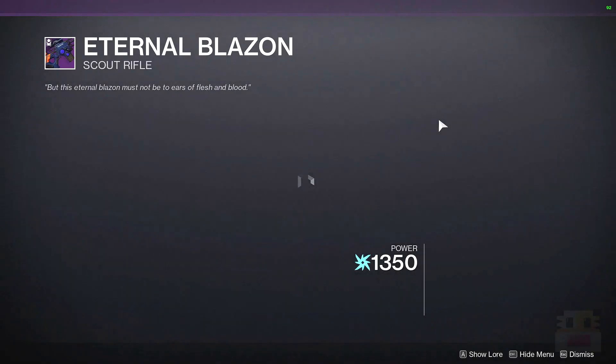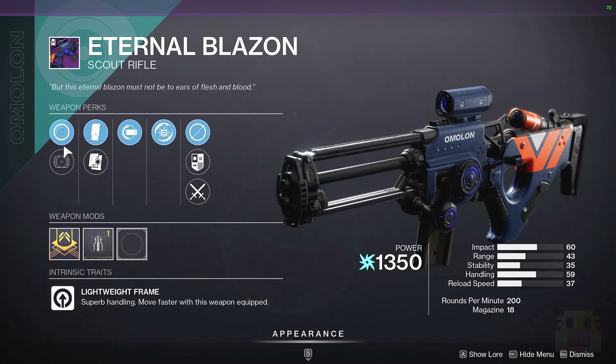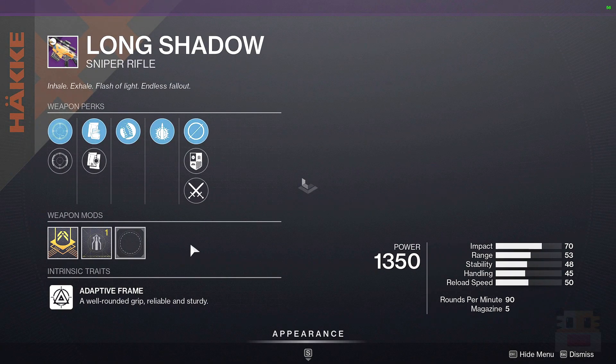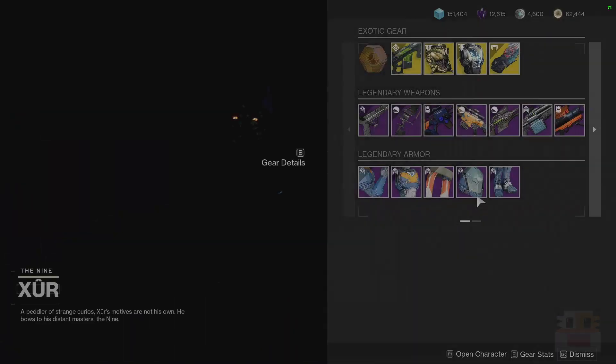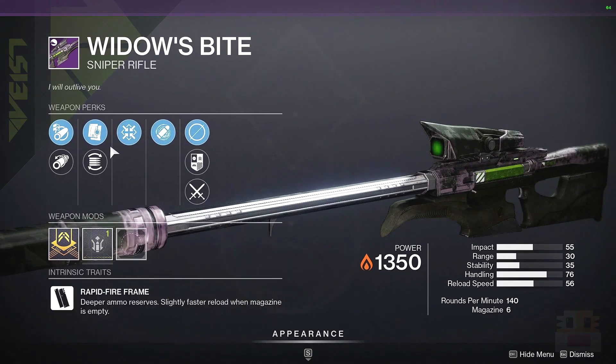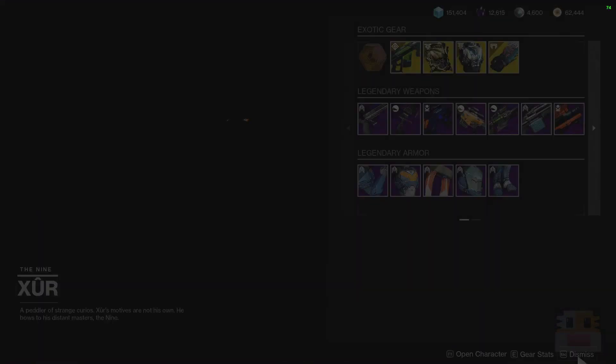Following that, we have the Eternal Blazon with Full Auto and Disruption Break — not a big fan. Stability-based stuff here, really not a big fan. We have Long Shadow with Explosive Payload but no Snapshot, so not really that useful. We have Widow's Bite with Eye of the Storm — not a great combo. Some range stuff but otherwise kind of bad.